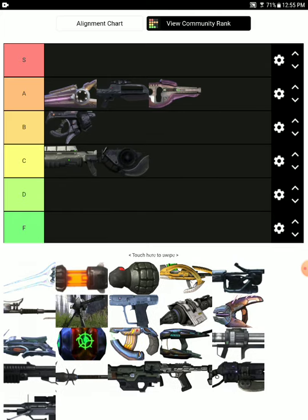Brute Shot — C tier. It's very useful for taking out Grunts and Jackals, and that's really all it is. It's basically like a rocket launcher but worse, so why would you use it?